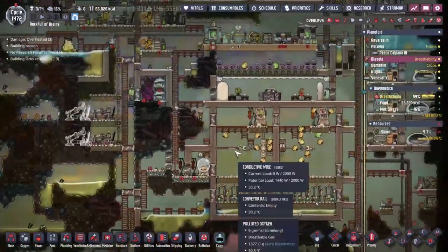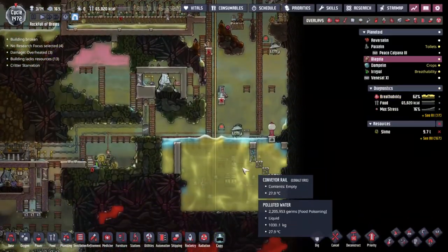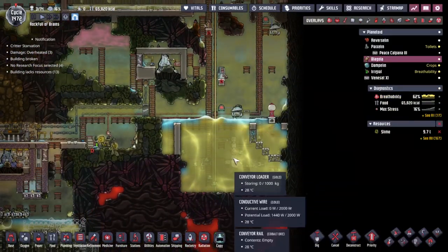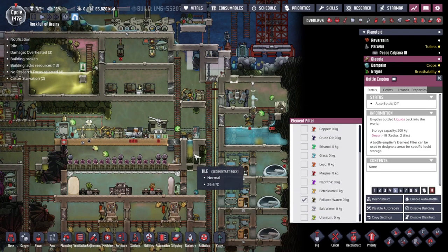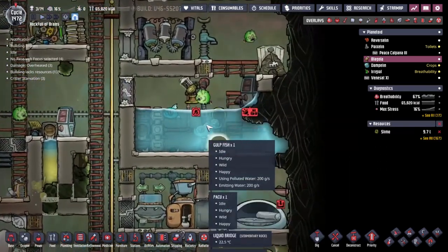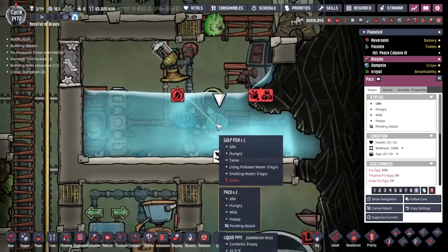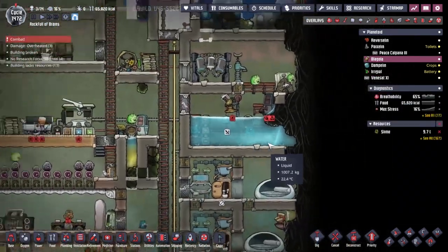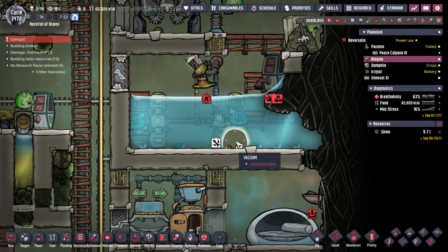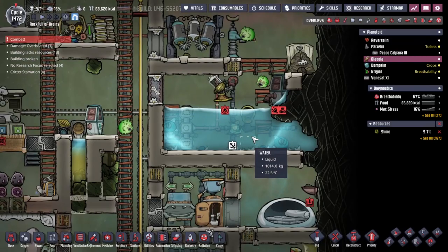Just like this polluted water — I would like to solve that at some point as well. It keeps off-gassing into my natural gas, which is not what we want. I was hoping there was a drop-off point. We can drop the polluted water in here, and our gulp fish will clean this area up for us. The polluted water gets turned into regular water — as you can see it happening here, this gulp fish just ate the polluted water and turned it into regular water. Beautiful.